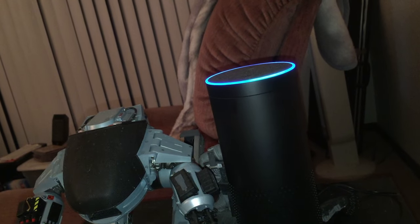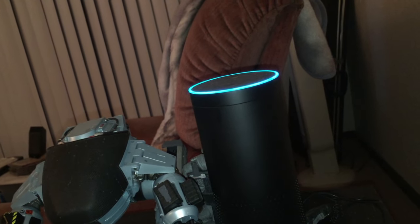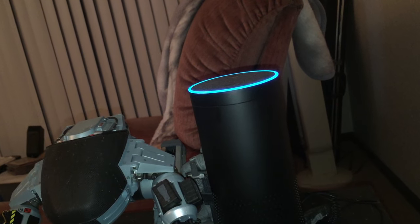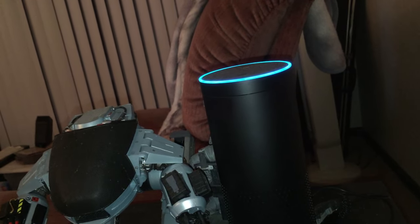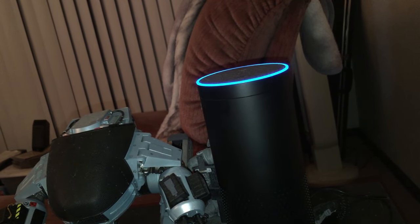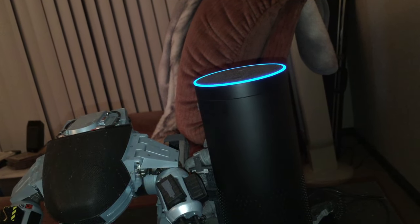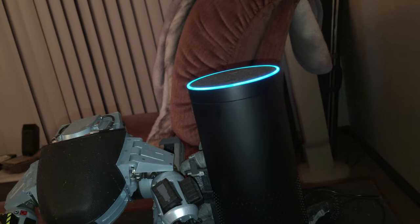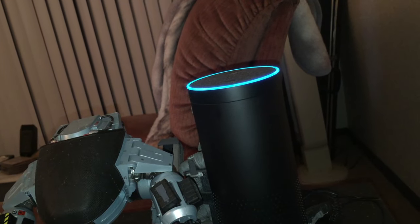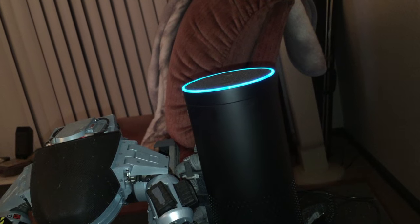Alexa, play Simpsons Trivia. [Echo]: Welcome to Simpsons Trivia. I will ask you five questions. Try to get as many right as you can — just say the number of the answer. Let's begin. Question one: What did Bart name his elephant? One: Tumbo. Two: Stumpy. Three: Stampy. Four: Itchy. [Answer]: Three. [Echo]: That answer is correct. Your score is one. Question two: Crab juice or Mountain Dew? One: 'I'll take a Mountain Dew.' Two: 'I'll take a crab juice.' Three: 'Who can choose? One of each please.' Four: 'I'll just have a Tab.' [Answer]: Two.